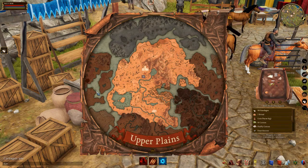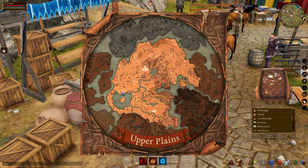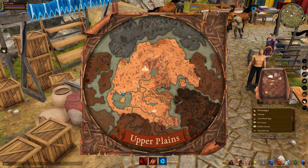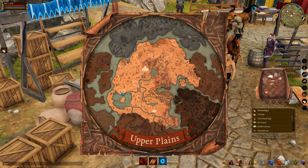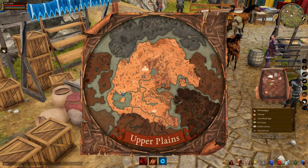Upper Plains is one of the better areas to start out because they have lots of bandits, and if you're starting a melee character it's a definite must. You're going to fight a lot of bandits. What's good about bandits is they drop armor and they drop weapons, so you're going through a lot of armor and weapons but they're replenishing what you break. You never have to buy gear, which means you can save your coin up for buying a piece of land as quickly as possible before everybody else fills up the area.